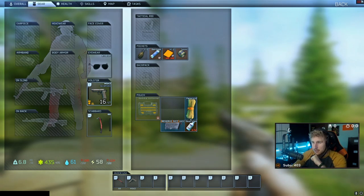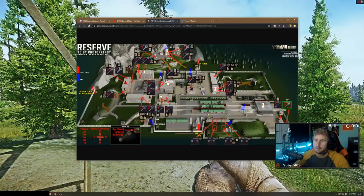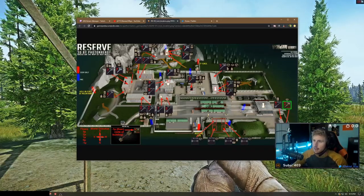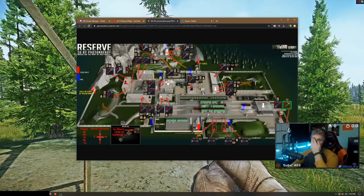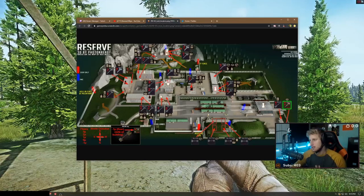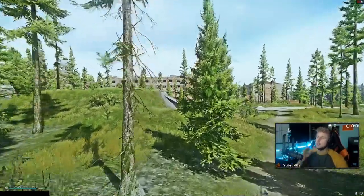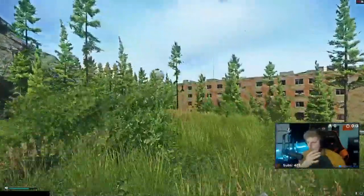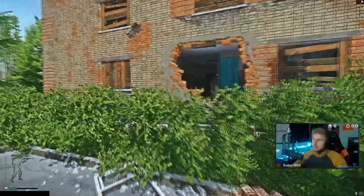I did this run in offline mode with no enemies to show you. I spawned right about here — there are tons of spawns on the left side of Reserve, up in the dome, anywhere around here. As long as you spawn on this left half of the map you can go straight for this dorm room. If not, you'll have to do a different strategy. My strategy won't work if you spawn near the train station, the other marked room, or the open field. You need to be on this half of the map, and as soon as you spawn, just sprint straight towards these dorms.